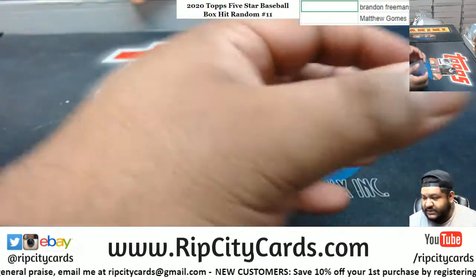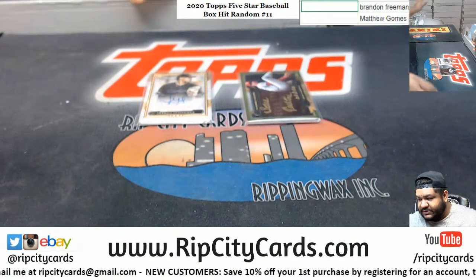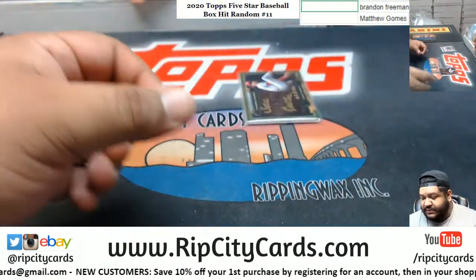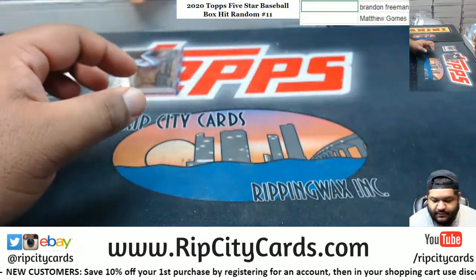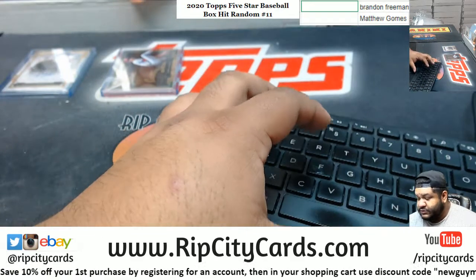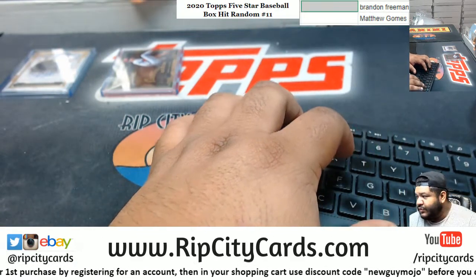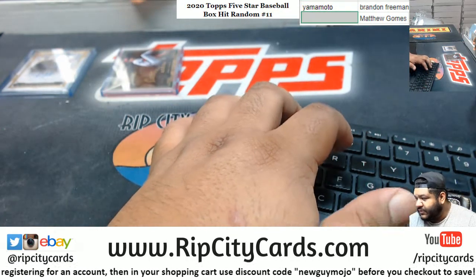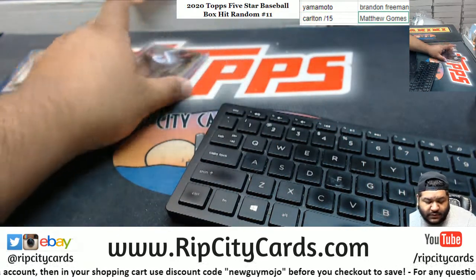And that's it, that's the break — real quick, easy-peasy like that. Let me top load this stuff. We got to see who's gonna get what because it is random. So we've got the Yamamoto and the Carlton to 15.